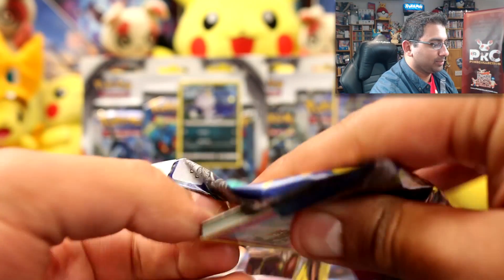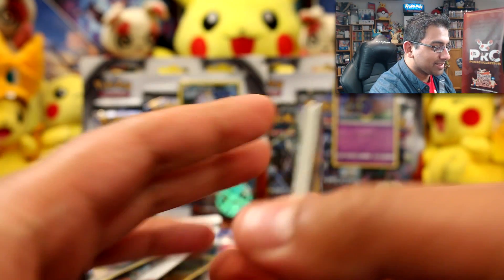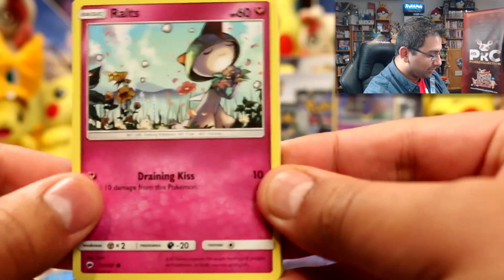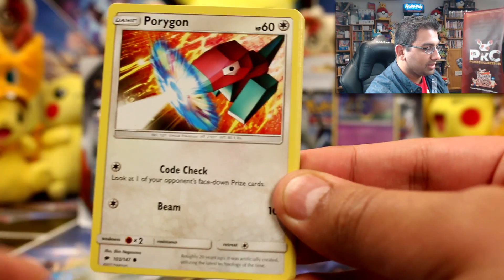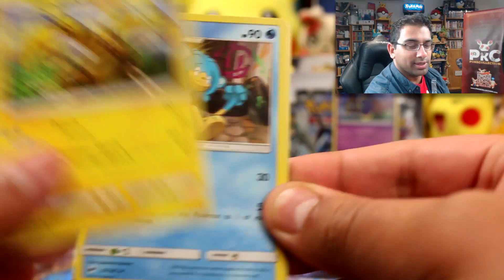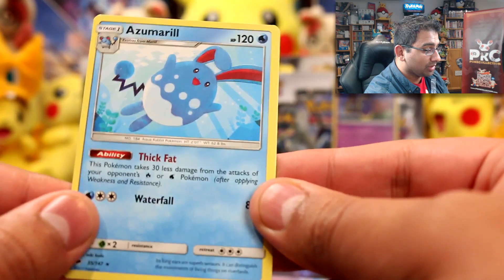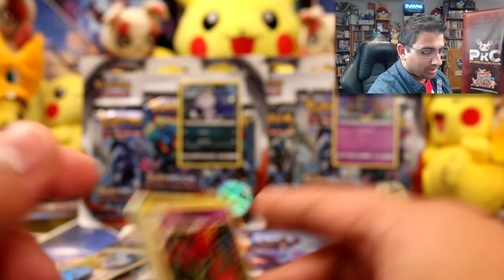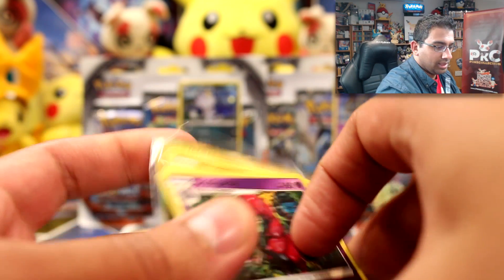That's amazing. So let's go on to the second pack — that was literally the first pack! We've got Ralts, Rhyhorn, Hoothoot, Marill, Porygon, Psychic Energy, Lana, Electabuzz, a Sneasel, a Skullipede rare reverse, and an Azumarill. Awesome!